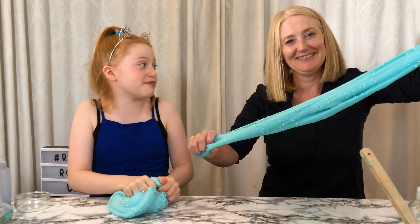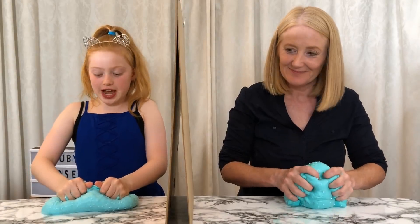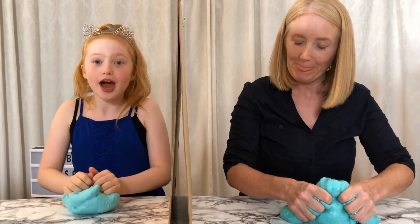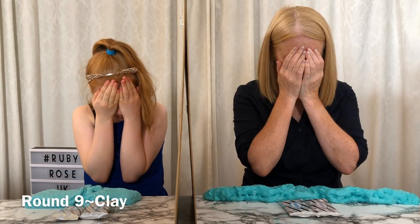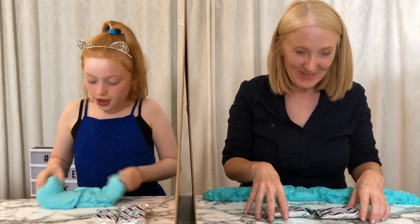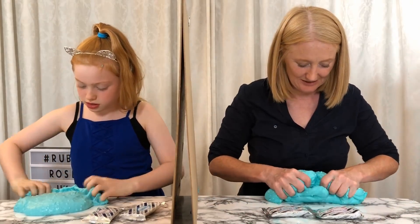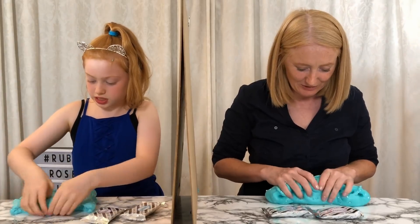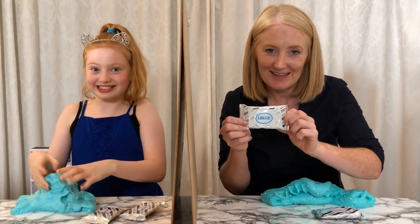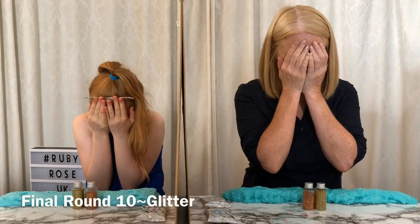Now we've made our slimes and Mum, I'm actually really impressed with you — it's actually quite stretchy. Now we're going to go on to our two last bling bling rounds. You can put the barricade up. Now Bailey's going to give us the first ingredient. Three, two, one — yes, we've got clay! You'll get a nice stretchy slime now. That is so cool. I feel like I want to take a risk.